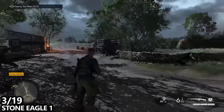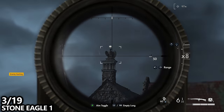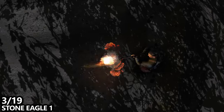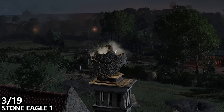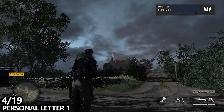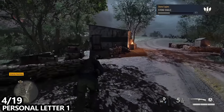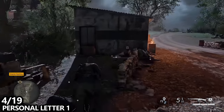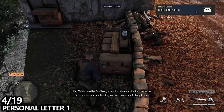If we continue along the path to the north, you'll end up at this small outpost. If you look to your right hand side, you'll see a stone eagle sitting on top of one of the buildings — just snipe at it to destroy it. We can also find a personal letter in this outpost, sitting on top of a box on the left hand side of the road, so make sure you pick it up before following the road to our next objective.